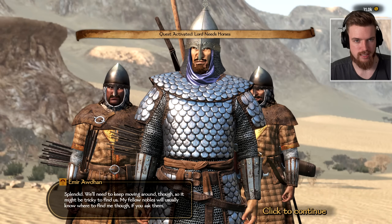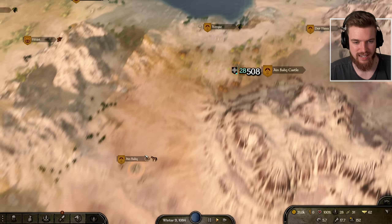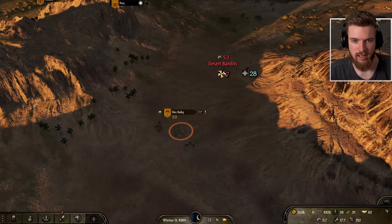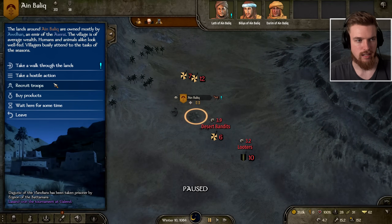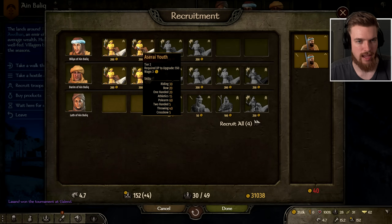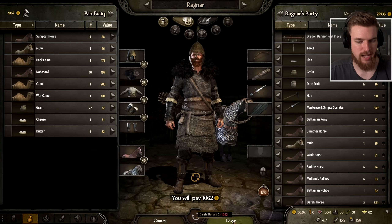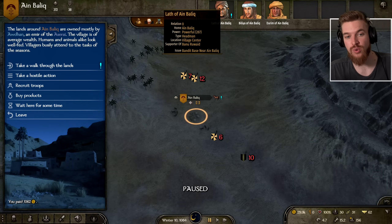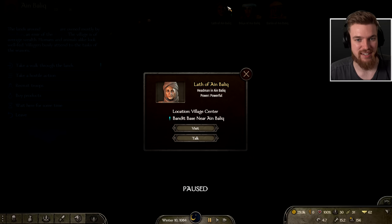Just to the south there's a village that specifically sells horses, so we head over there. We get some more Azarii recruits and find two Dashi horses for 1,062 gold — we buy those but need to go elsewhere for the third one. This character also has a quest called 'Bandit Base near Ain Balquit,' which is a really good quest so we definitely accept this one too.